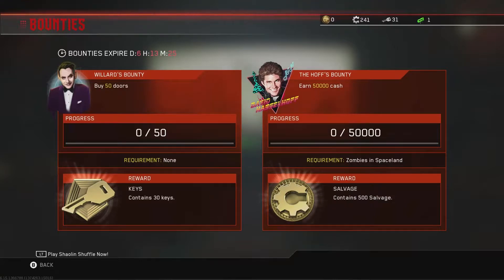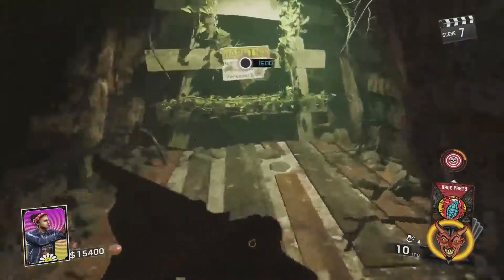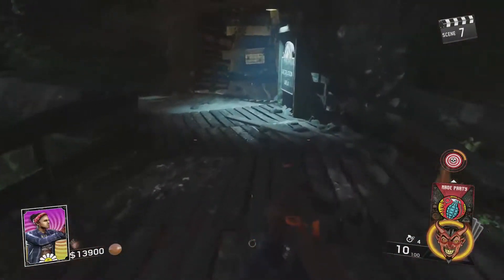I've got this one a couple of times and I've put some thought into it. You can choose any map you want, so which is the fastest? All the maps have a different amount of doors to open. The two with the most doors are Spaceland with 17 and Rave with 15.